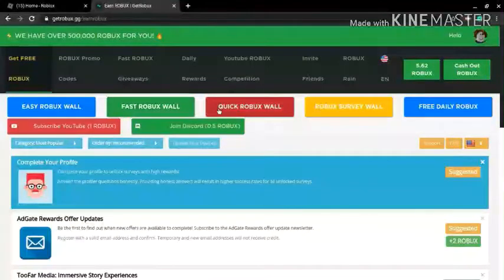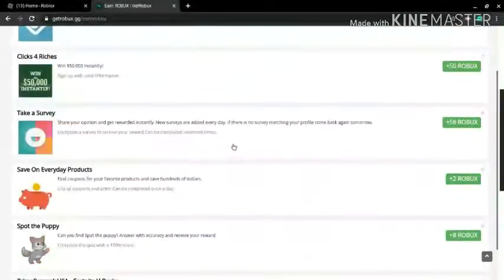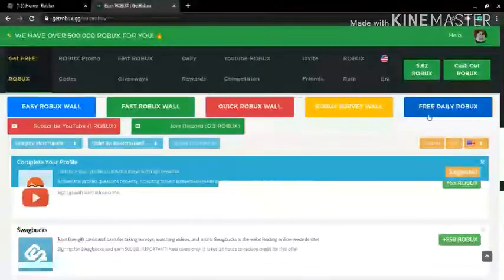The easy robux walls give you really quick robux. The fast and quick robux walls have offers you can complete in under a minute to three minutes. The robux survey walls are where they give you surveys to take — these can be completely limited-time offers.